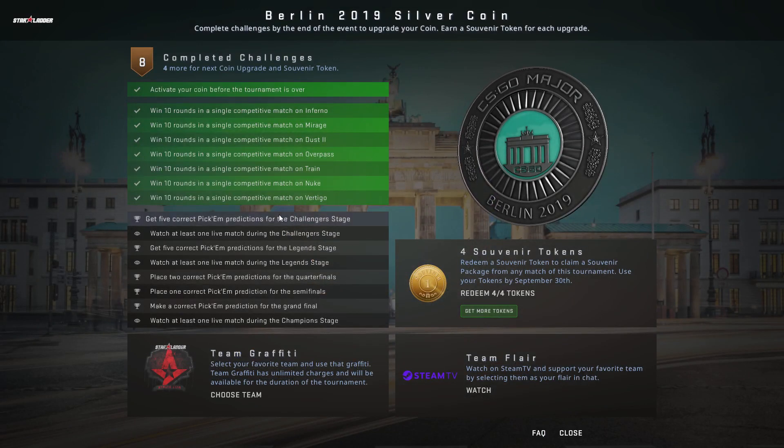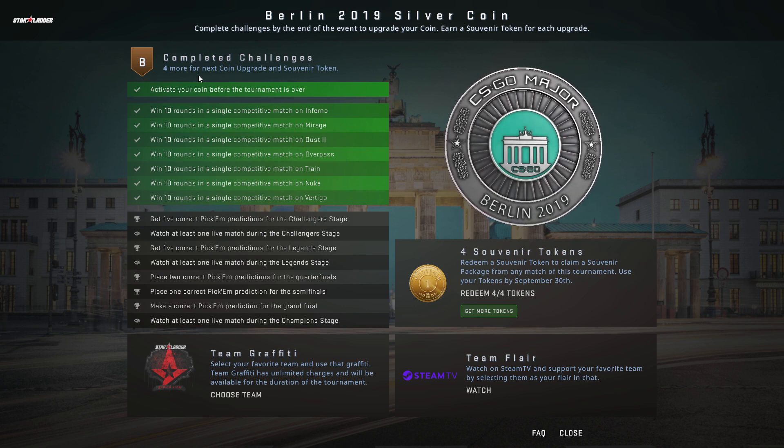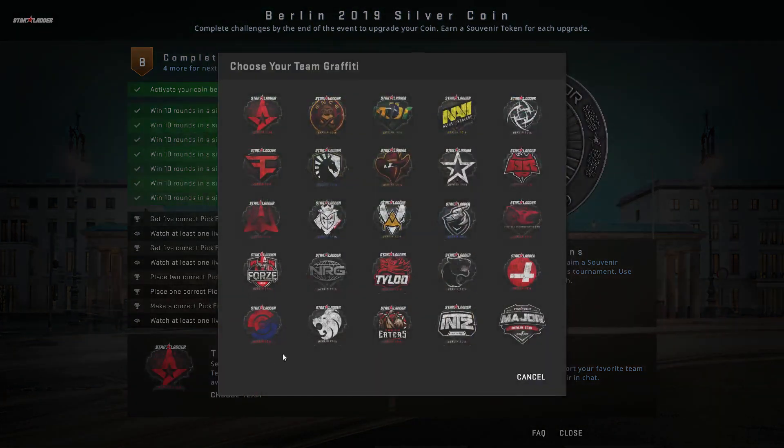You also get tokens for completing challenges: one token for finishing the first eight, one for the next four, and another one for the next four. So you can get a total of six if you buy the plus-three pass and finish them all. But you can really get up to around 50 if you just hit 'get more tokens' and buy more.